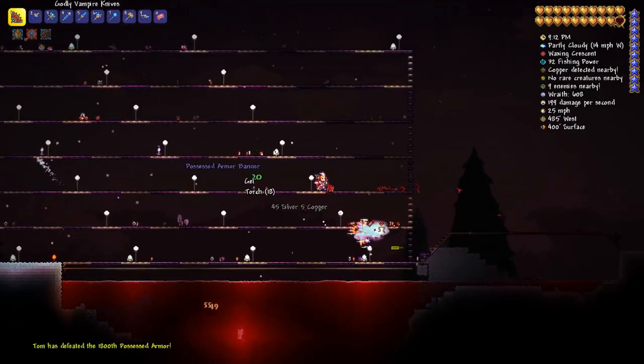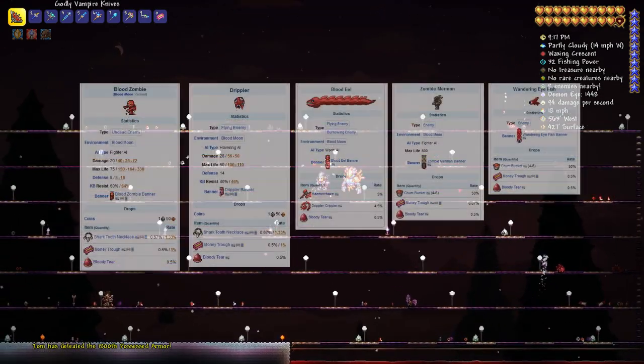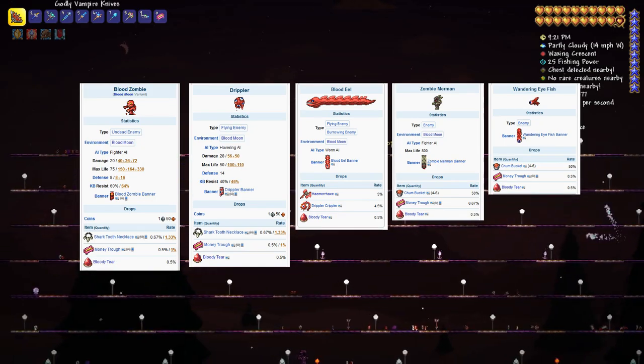During a blood moon, killing the enemies can yield a blood tear, which you can use to summon another blood moon. Each of the enemies on screen have a 1 in 200 chance to drop a blood tear.